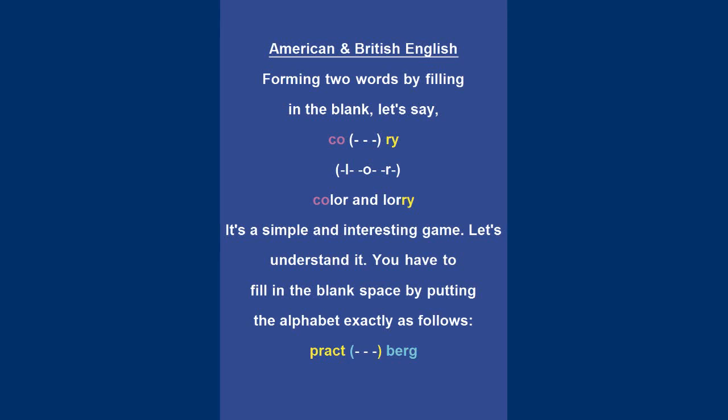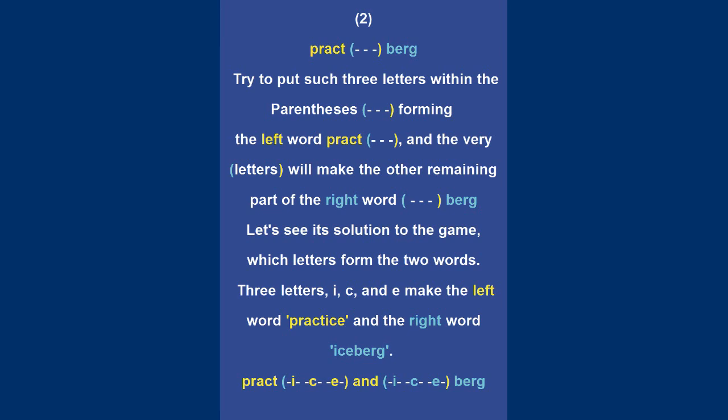Let's understand it. You have to fill in the blank space by putting the alphabet exactly as follows: PRACT, three blanks, BURG. Try to put three letters within the parenthesis forming the left word PRACT, and the varied letters will make the other remaining part of the right word BURG.